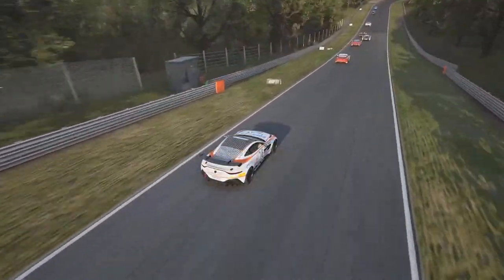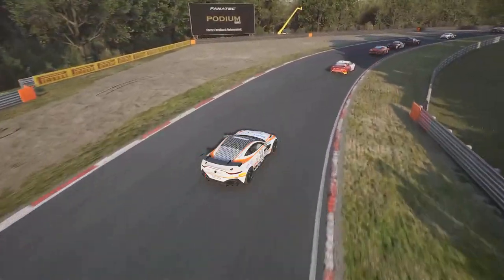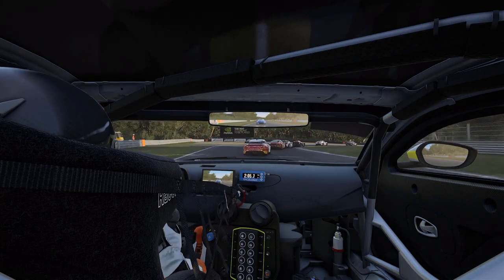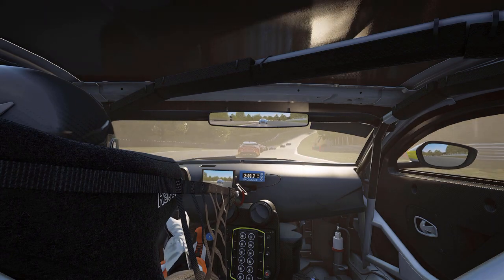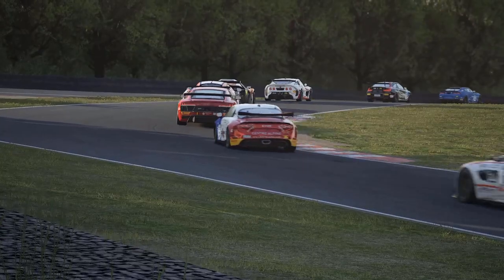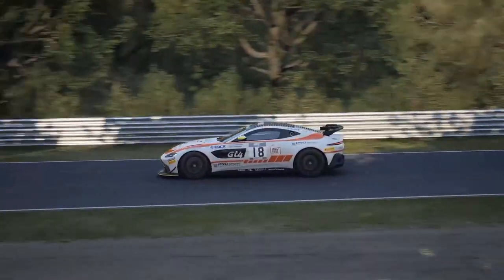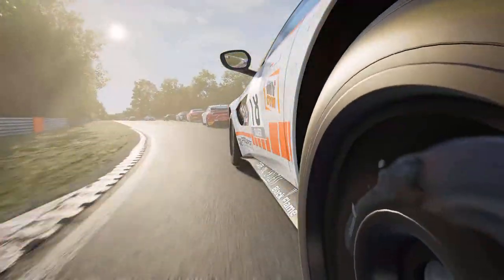It looks beautiful — one of the finest machines within any level of tin-top endurance racing. In the ACC DLC pack the Aston Martin comes, much like the Alpine, with seven liveries from the 2019 season, so you've got plenty of choices. This is one of my favourite cars — I'm an Aston Martin fanboy. I love this machine and I hope you will too when you get out on track and give it a drive for yourself this 15th of July.